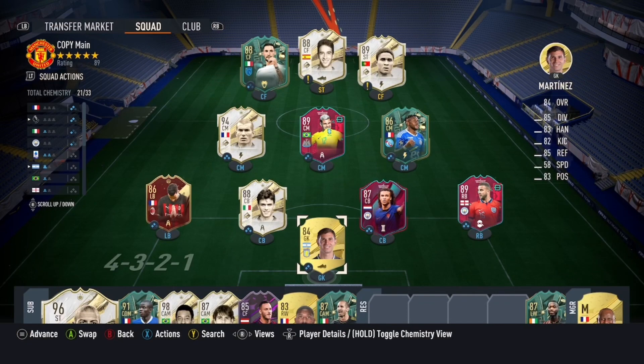4-3-2-1. This is the formation of many pros this FIFA and I'm going to show you a breakdown of one of the most popular ways of using it. This is probably the most used and most effective way of using this formation. I'll show you the attacking and defensive shape with a full breakdown, and also some clips of me using it showing you how to get the most out of it.